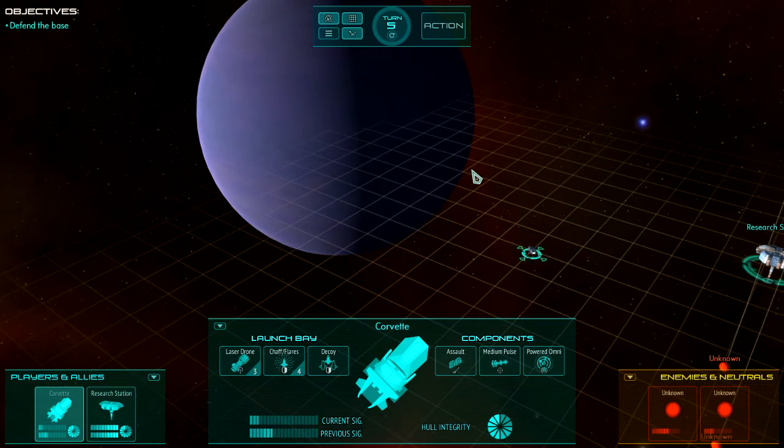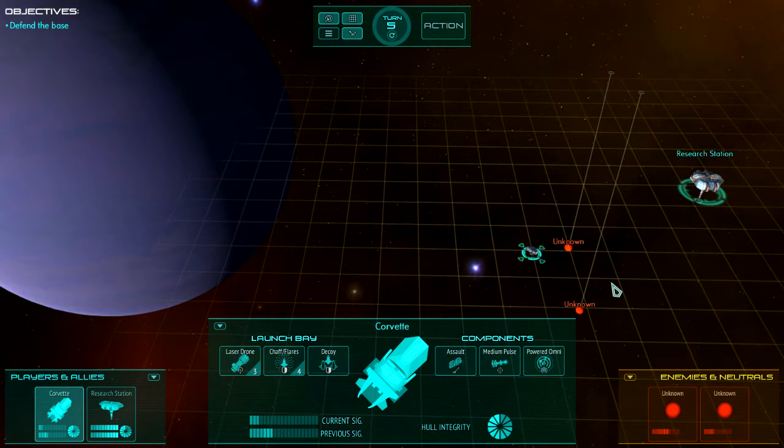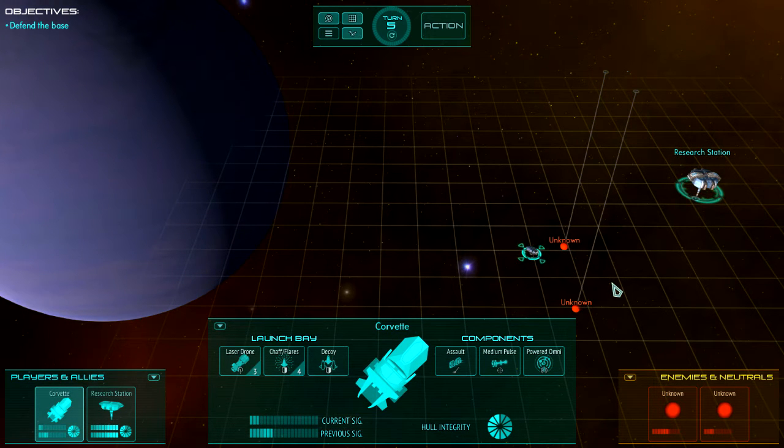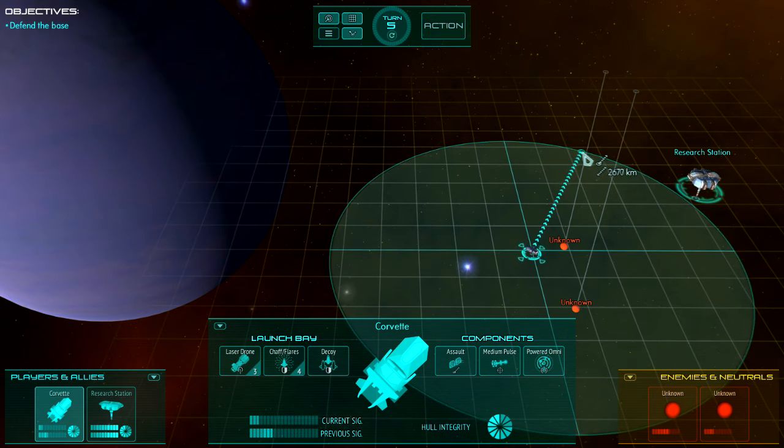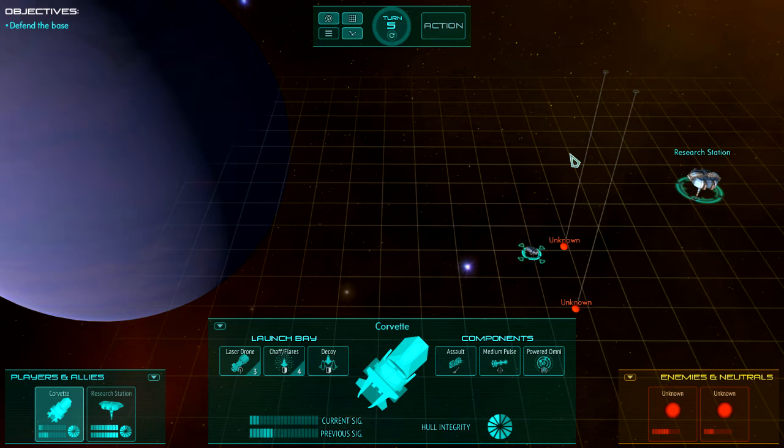Being a wave scenario, more enemies immediately appear — two more unknown spheres have shown up. So what was the process of going from an unknown sphere to knowing what that previous one was, and how do we find out what these new ones are? Well, it's got to do with your detection of these ships, and that is driven by two things.